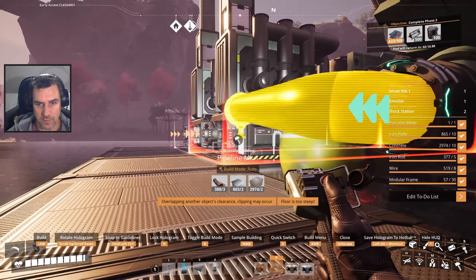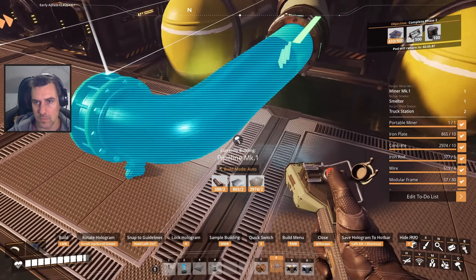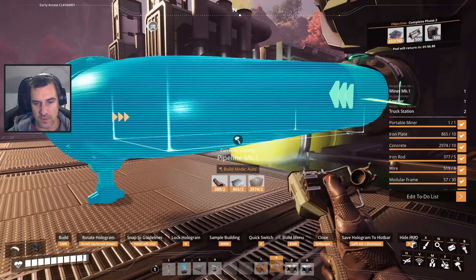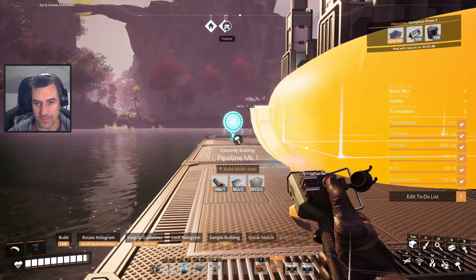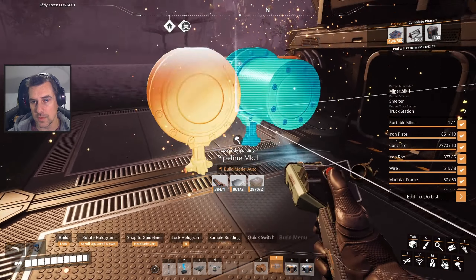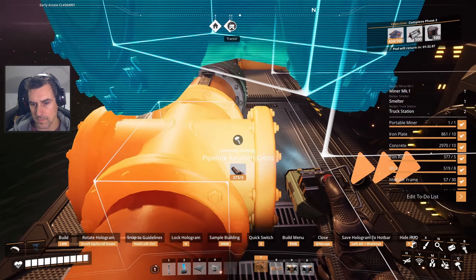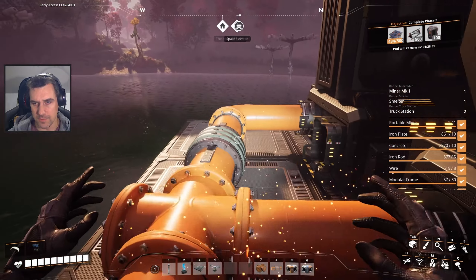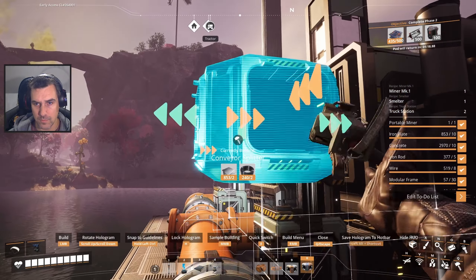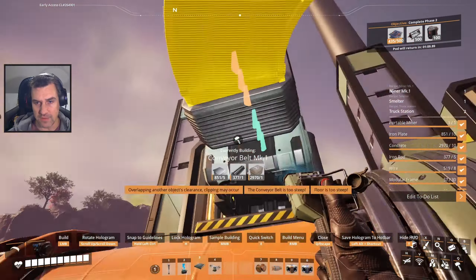Let's get this set up before we go too much farther down that road. I can nudge it - just got to lock it first. That makes sense. Now we can use Mark 1 belts for this, which is good. I'm going to need all these plates in my inventory for something else, and that something else is hauling down all my Caterium stuff from up there.